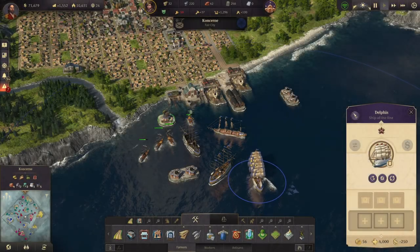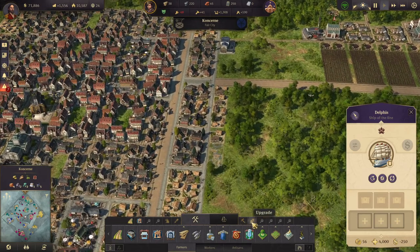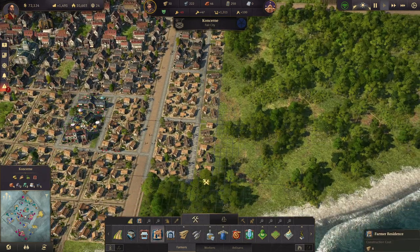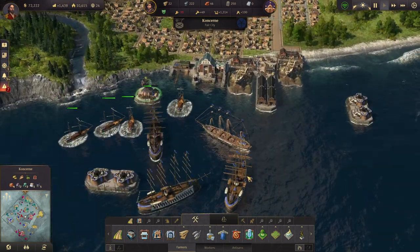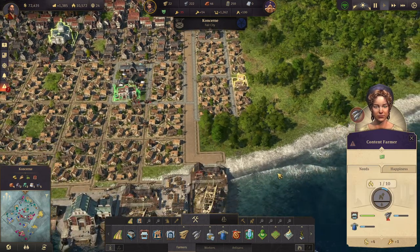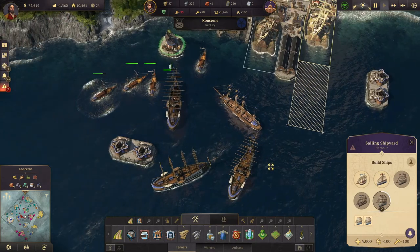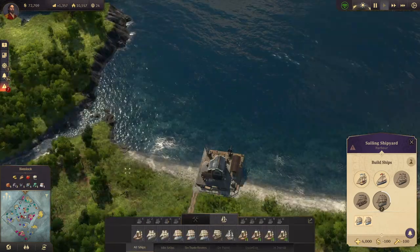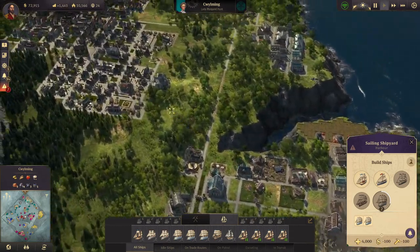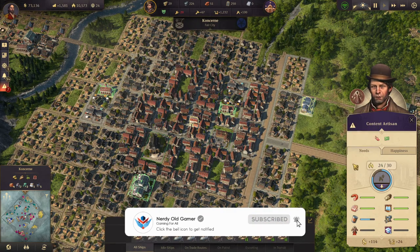Welcome back to Anno 1800, folks. We are in a spot of trouble because Maggie is on the warpath yet again and we can't really do anything about it right now because she's just destroyed a bunch of our ships. We're building up a fleet and then we're going to basically take her on - we'll take this island, we'll try and take her main island because that'll cripple her a lot. We haven't even gotten to the point where we can get mainly to the imagination engineers yet.